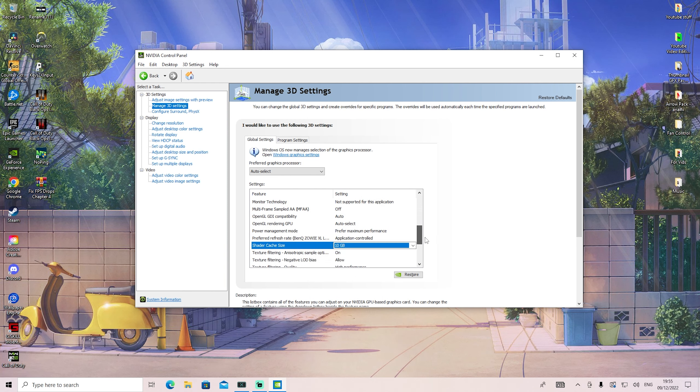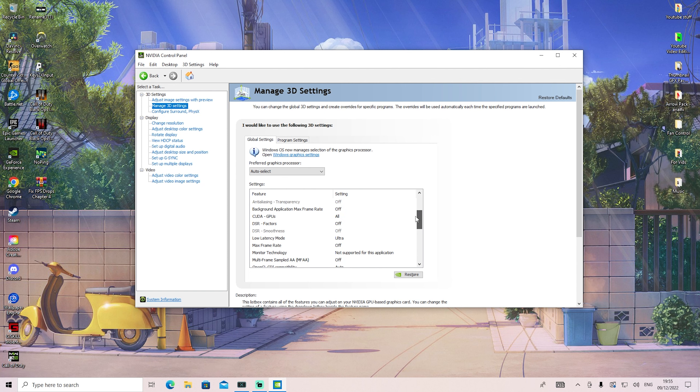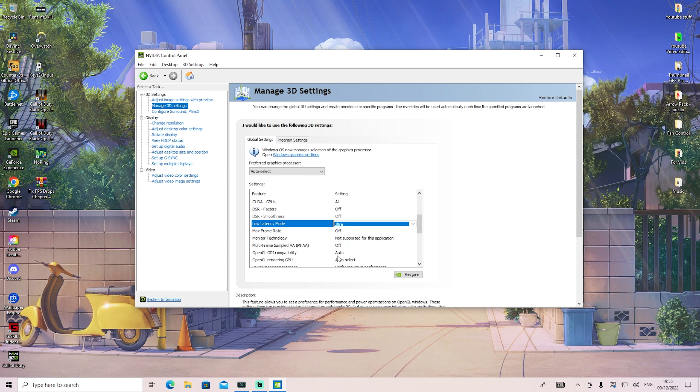Basically, everything is set for the best performance and the least amount of input delay. We have high performance under quality. Just make sure that you copy all of these settings step by step. My low latency mode is also set to ultra.